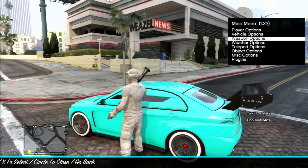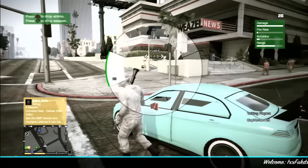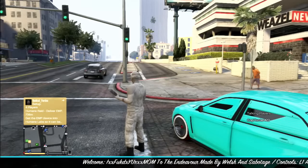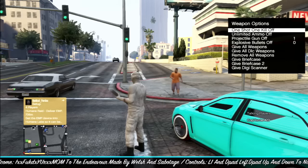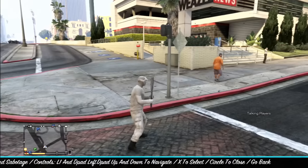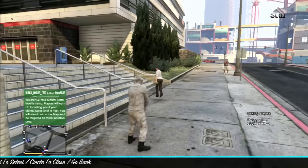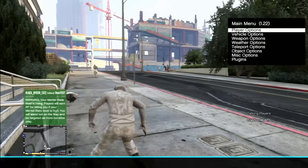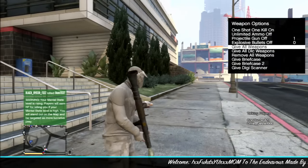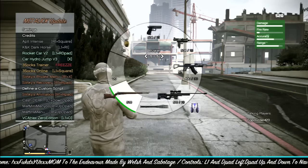I'll get out and you'll see I have no weapons except for a rocket launcher. R1 and Square for weapons — we're going to turn one-shot kill on and see if it works. Yeah, that one works. R1 and Square again, go to Weapons, give all weapons, and then give all DLC weapons. Now you'll see what I mean — I have all the weapons.